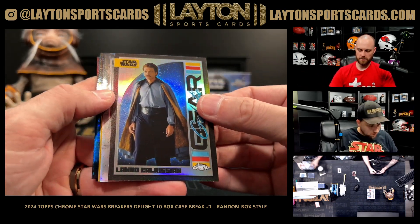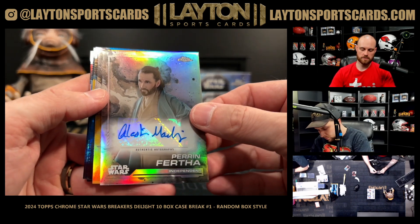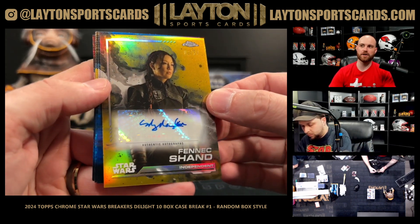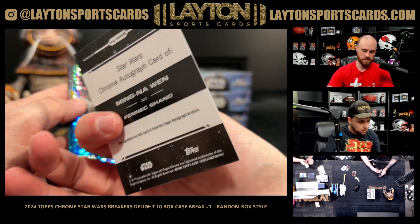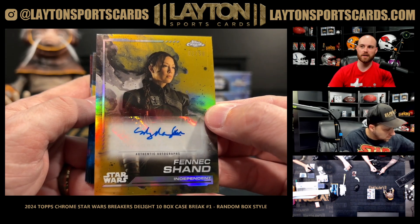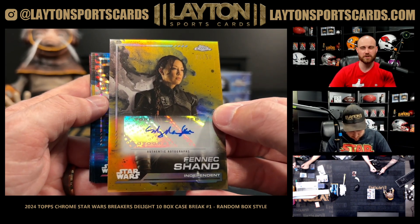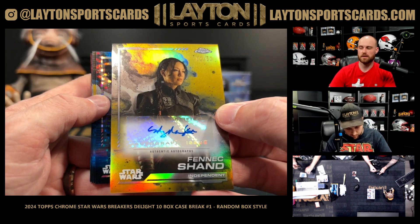Lando galactic gear. Perrin Fertha auto - that's Alistair McKenzie. And there we go, now we're talking - gold Fennec Shand auto, first Fennec of the day, two of 50, Ming-Na Wen. It's always a good one to get right there - always solid. Gold Ming-Na Wen, that looks good too. The gold, the lower number - gold, orange - all the colors look great on this one. Very nice Fennec.